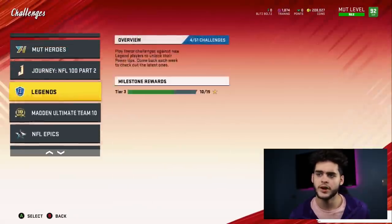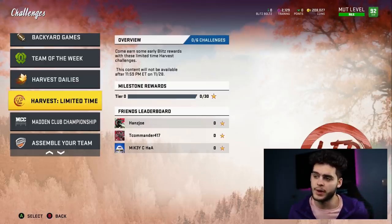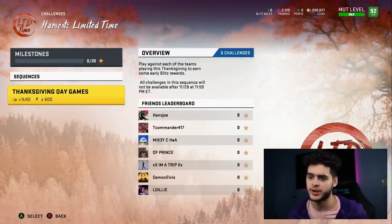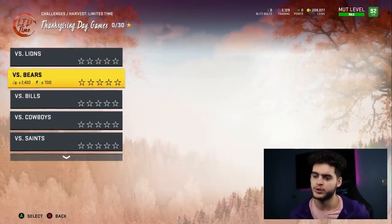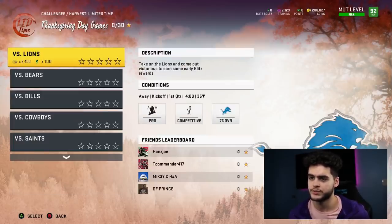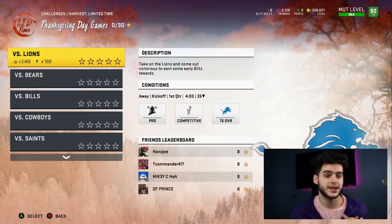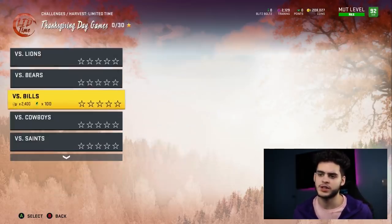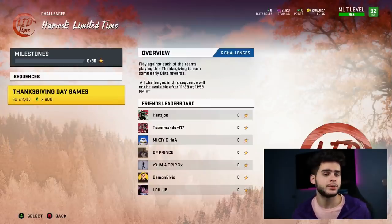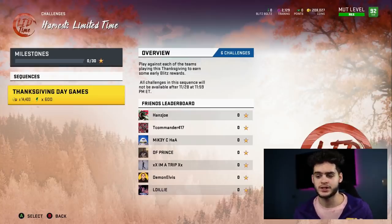The LTD Harvest Solos have dropped in the game — harvest one at a time and earn some early blitz rewards with these limited time challenges. This content will not be available after tonight at 12 midnight. There are six Thanksgiving Day games total. Each game gives you 100 blitz bolts and 2,400 coins. If you play all six, you will get 600 blitz bolts total and about 14,400 coins. You can play on 3 stars to complete them. I know it sucks it's on Thanksgiving, but while you're waiting for family dinner you can get those done. Today is also the last day for all-stars.